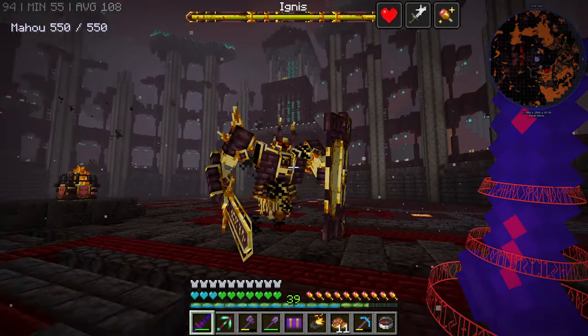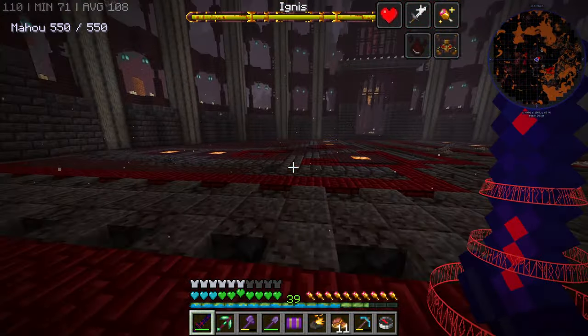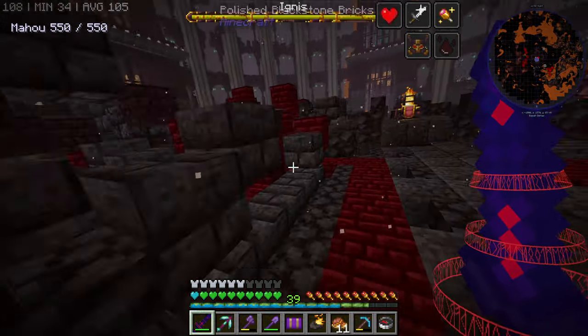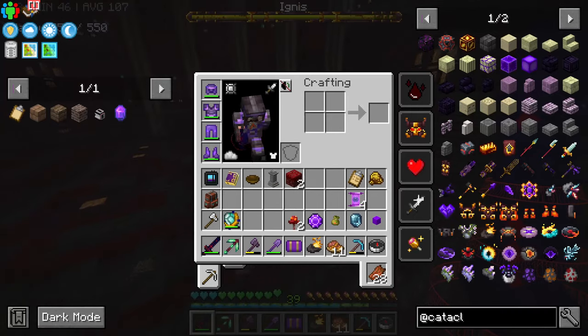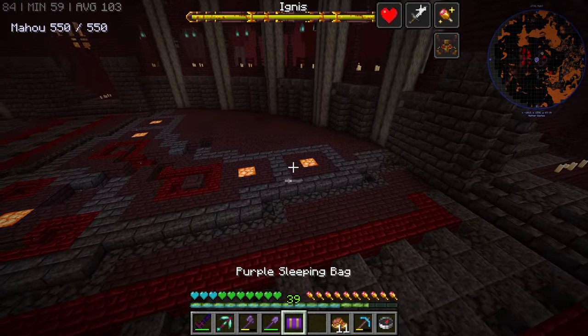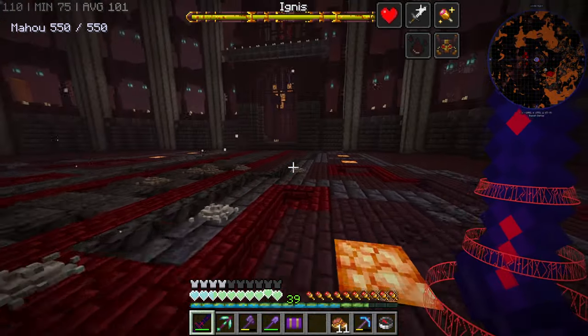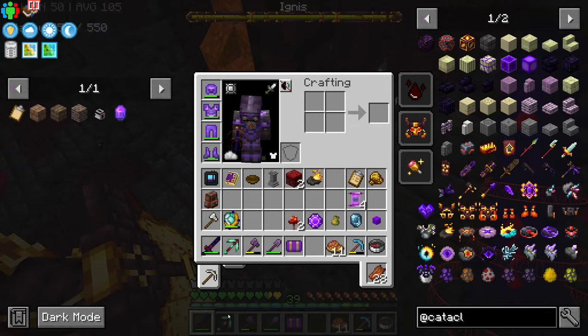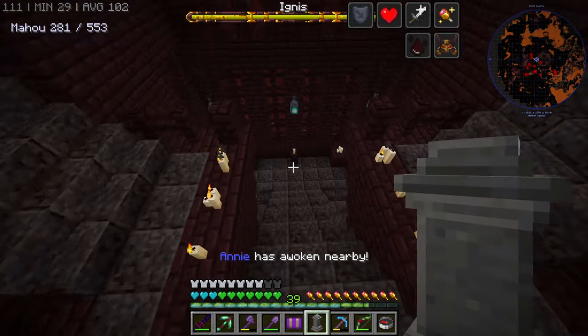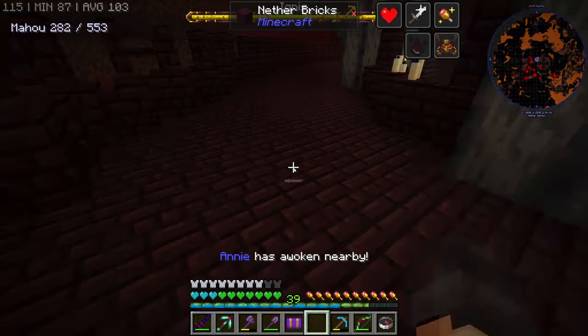And yeah, he looks very fancy, and jumps around, and has 450 health. Holy. I want that hammer or sword. I'm very surprised — you're supposed to defeat these guys in vanilla. How are you supposed to do that? Oh wait, he does have lifesteal. He's healing up. Did you just impale me? I'm not being very successful because I can't hit him.